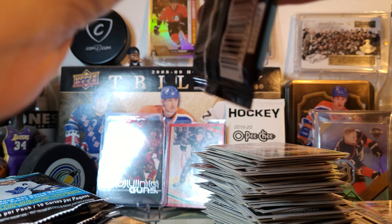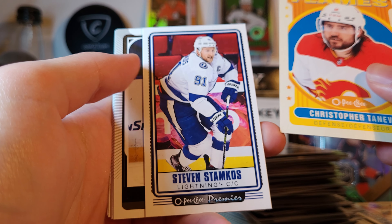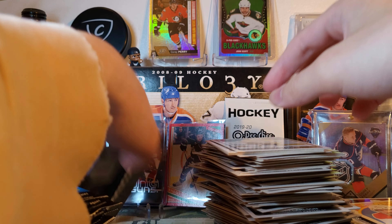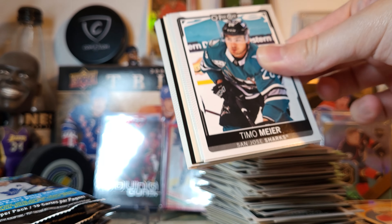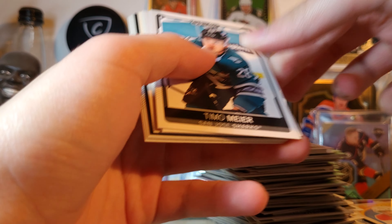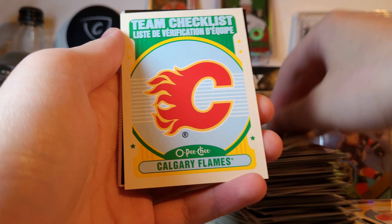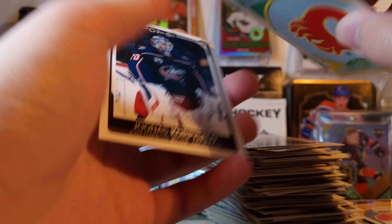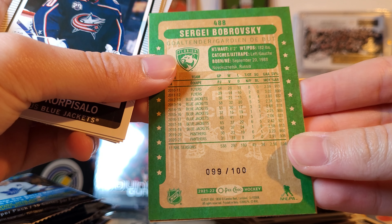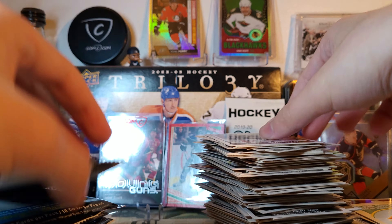Keller, Martinez, Pietrangelo, Tanev retro, and a Stamkos tallboy. Last pack from this stack — there's the black. And the black always seems to be in the right stack. Flames Retro and Panthers, Sergei Bobrovsky. Black. Another 99 of 100. That's strange — the fifth 99 of 100 black in this case.